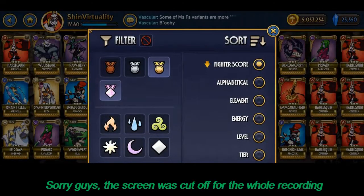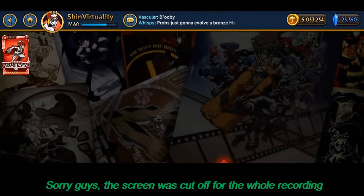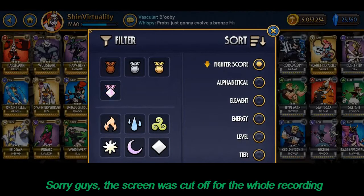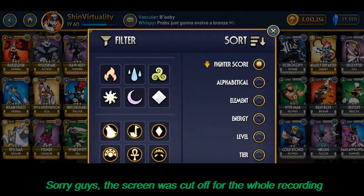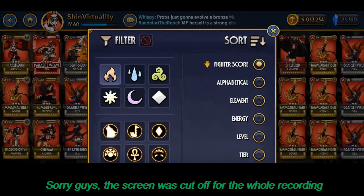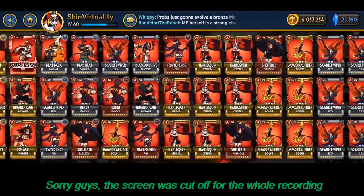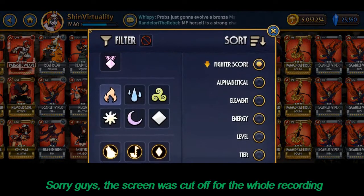From silver there is the gold tier, which are the very high level fighters, and with the last update they introduced diamond tier, which you can evolve from gold. They take a lot of resources to get. Each character has a sort of element type. From the filter screen you have fire types, water types, air types, light types, and dark types. The diamond is like a no-element and I think it's only specific to one character.